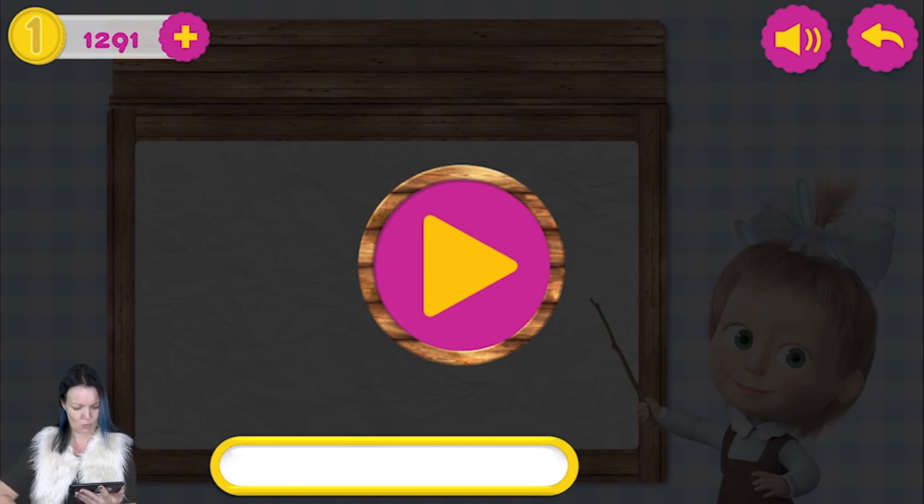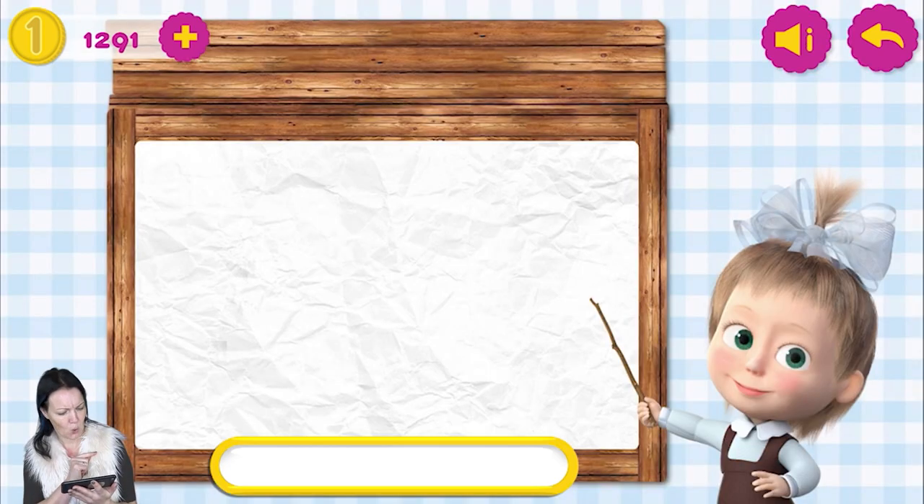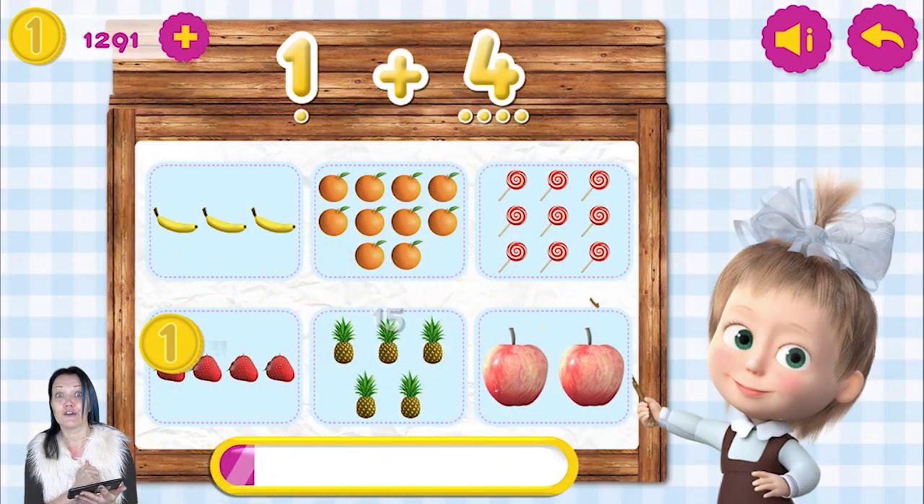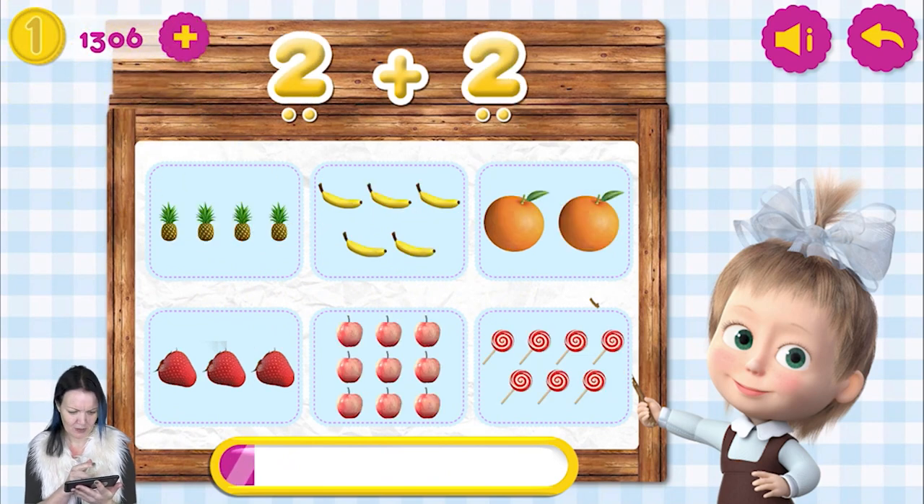Masha looks quite confused with the numbers. Help her solve these additions. Look carefully at the calculation and choose the right card. 1 plus 4 equals 5! I know it! 2 plus 2 equals 4!